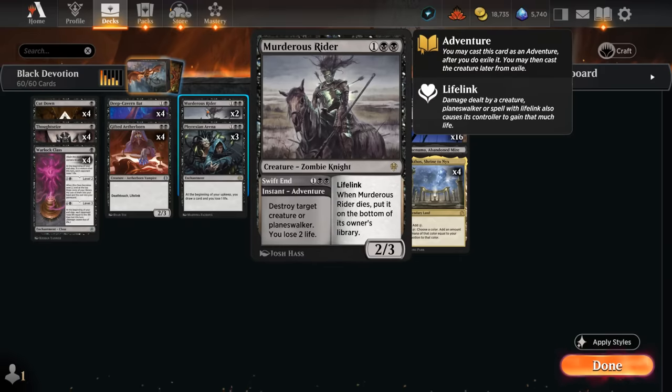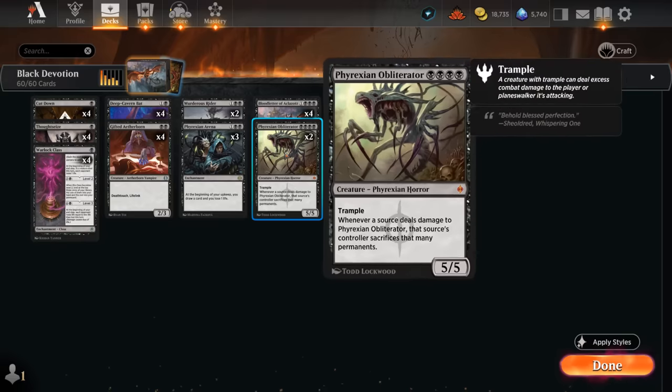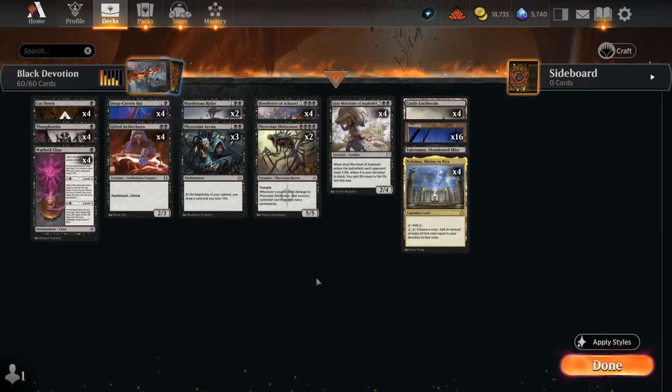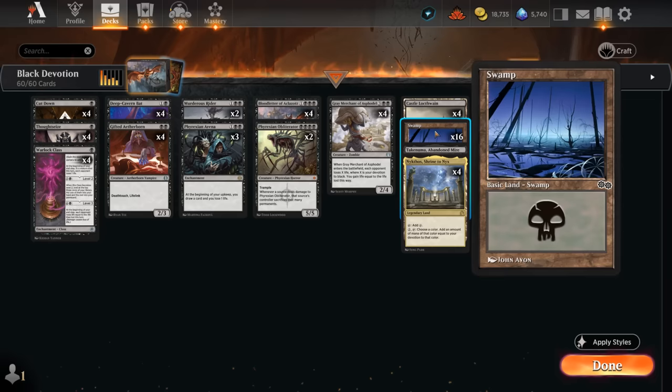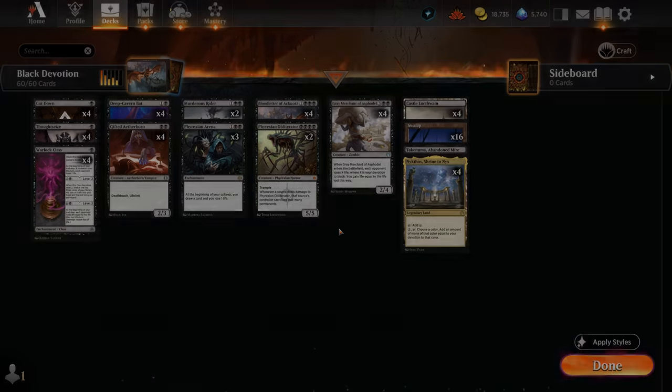Murderous Rider is another flexible answer that can take out creatures and planeswalkers at the cost of 2 life, and then we can play it as a 2/3 Lifelink afterwards — either right away, especially if we want additional devotion. At 4 mana, besides Bloodletter, we have 2 copies of Phyrexian Obliterator, which also provides a lot of devotion to set up our various synergies. And then our mana base: 4 copies of Nykthos, 4 copies of the Castle, 16 Swamps, and 1 Abandoned Mire. So that's our deck — now let's jump into some games and see how it does.